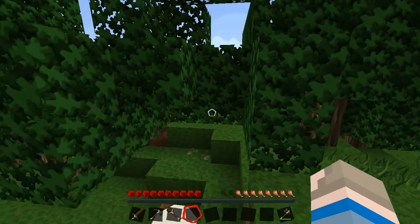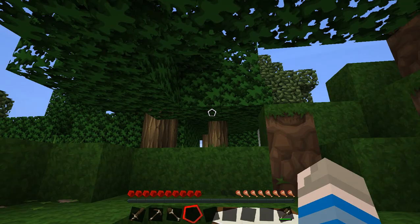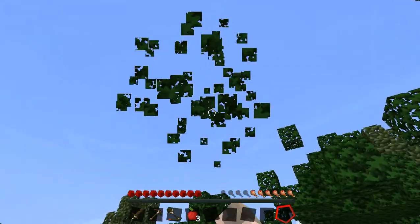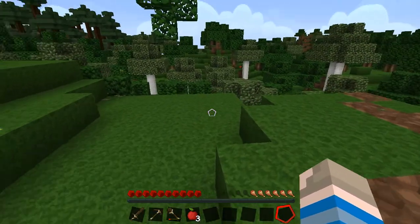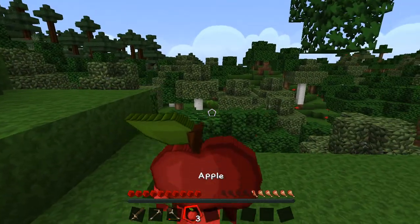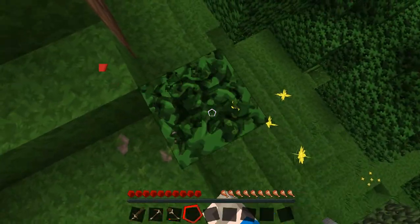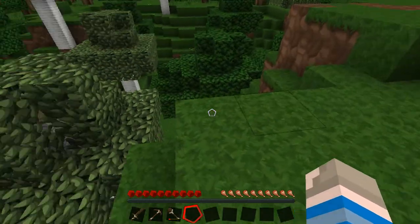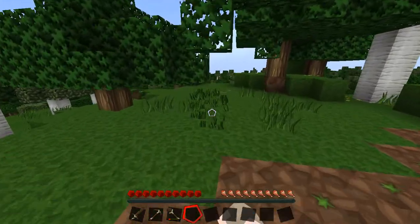I'll try my best to give like the best descriptive thing I can. I will be right back once these trees are cleared. Now I have a pretty good little spot of land cleared out. I'm not too sure of a house design yet. I do have some apples — that's always nice. Let's eat these. I was thinking like kinda have an overhang, you know, so we're looking out onto the terrain. But I don't know — leave your ideas down in the comments.